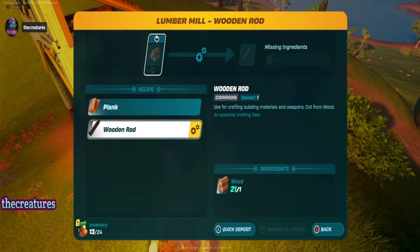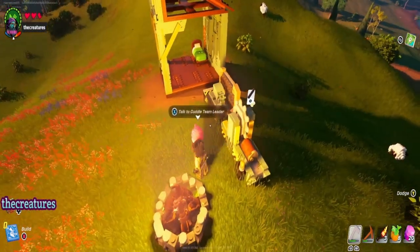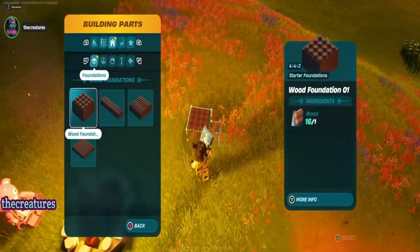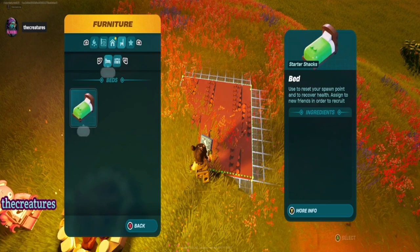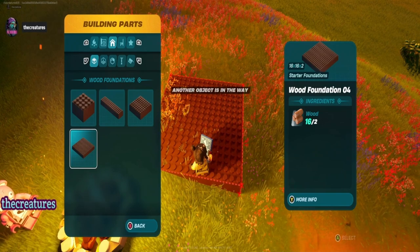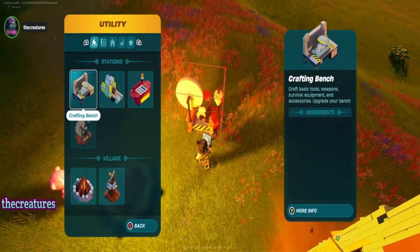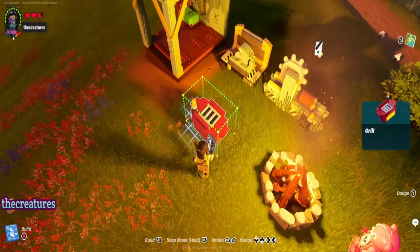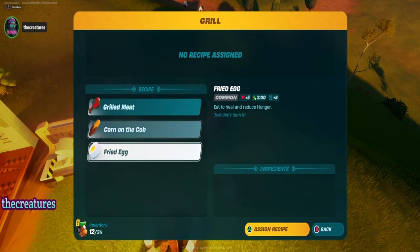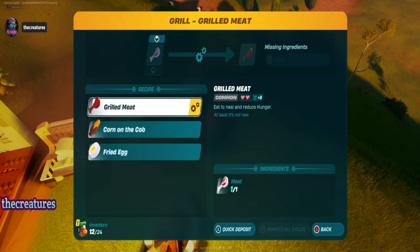We need to make a rod. Let's make five of them so we have an even number. Oh it's just in my inventory okay. Spinning — we're gonna do a grill, and then we can rotate it, we'll grill some food. I was like I have eggs and corn — but no, I don't have any of those. Grilled meat — let's assign a recipe.